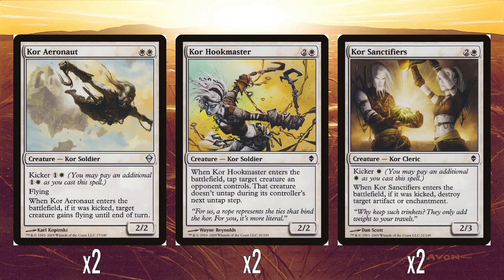Two Kor Hook Master: two and a white for a 2/2. When it enters the battlefield, tap target creature an opponent controls and it doesn't untap during its controller's untap step. This is an ability we normally associate with blue these days. I think three mana for a 2/2 with this ability is okay — perfectly fine common. Also, classic Wayne Reynolds art pose here: if you look up his Magic cards, so many creatures he illustrates have that pose of leaning forward, arms wide in a Y shape.